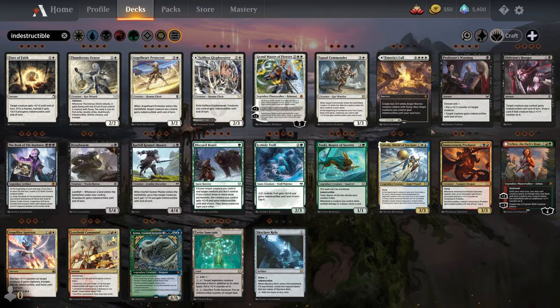Next we have Landfall, also from Zendikar. Landfall means whenever a land enters the battlefield under your control, something happens. Felidar Retreat — whenever a land enters the battlefield, you can create a cat token or put a +1/+1 counter on each creature you control. Lotus Cobra — when a land enters, add 1 mana of any color. Another example: when a land enters, each opponent mills 3 cards. Basically, whenever you play a land or put a land onto the battlefield, some sort of effect triggers. That's Landfall.